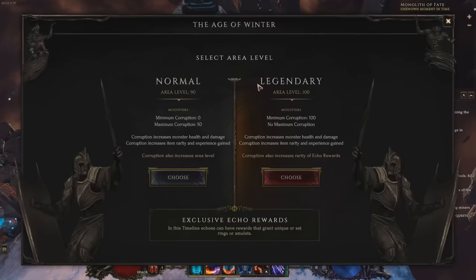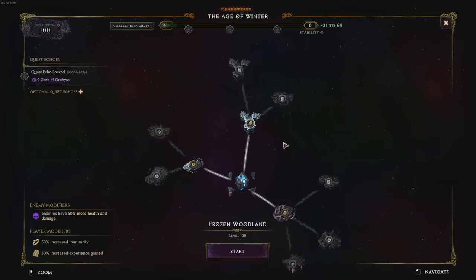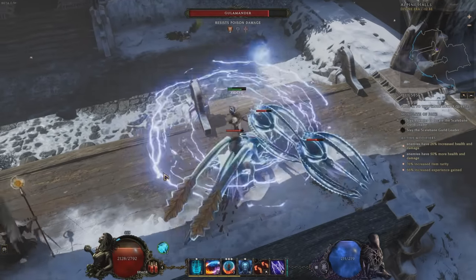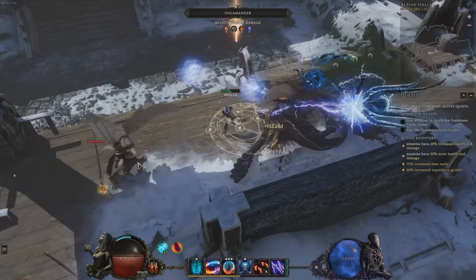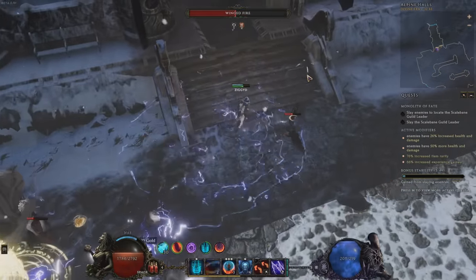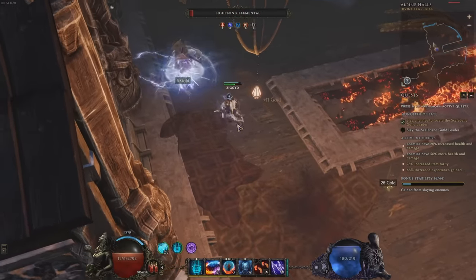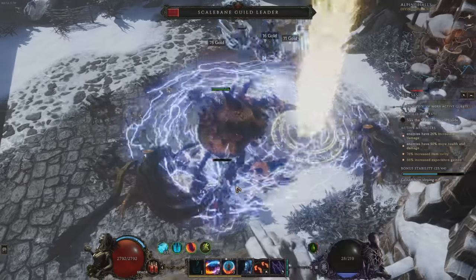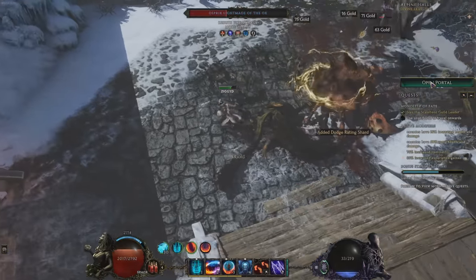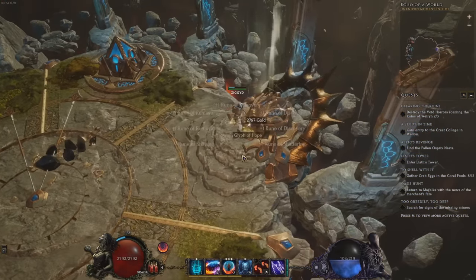Let's talk about Echoes. Within each timeline there is a device that will allow you to travel to the Echoes of that timeline — the individual random maps. Each Echo has a quest objective, most commonly to find and kill a certain monster, miniboss or spire. If the objective is not already revealed on your map, then exploring the zone and killing monsters will reveal the location of the objective for you. Once the objective is complete, you can leave and claim your rewards and progress. There are other rarer objectives too, like defending against waves of monsters in an arena and some other unique Echoes I'll come to later.